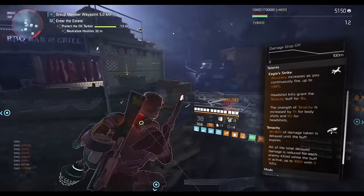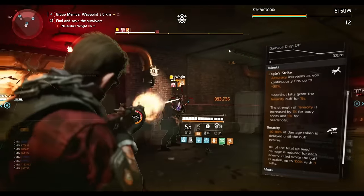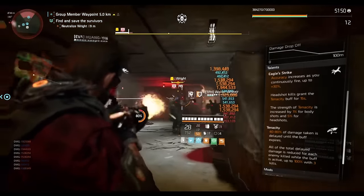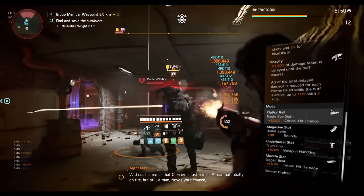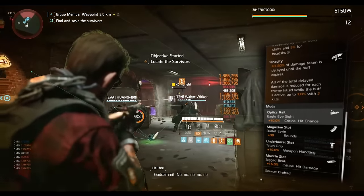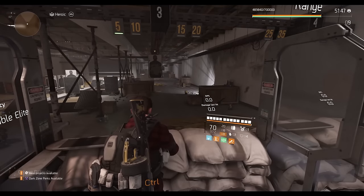To cancel any delayed damage taken during the Tenacity duration, you need to get kills. Three kills completely cancels the damage — 100%. If you can't manage that, try for at least two kills, which shouldn't be hard in 15 seconds on a DPS build. You can also swap weapons to cancel it, though I personally like living on the edge. Eagle Bearer also comes with 10% crit chance, 15% crit damage, 10% weapon handling, and a 30-round bonus mag — not as much as Saint Elmo's 20%, but it's something.